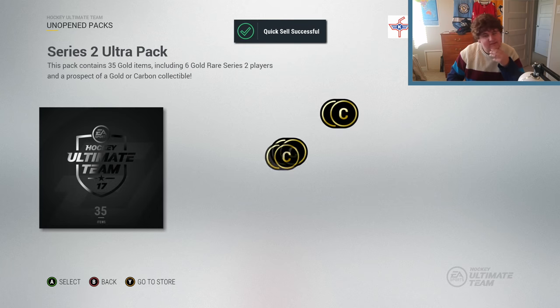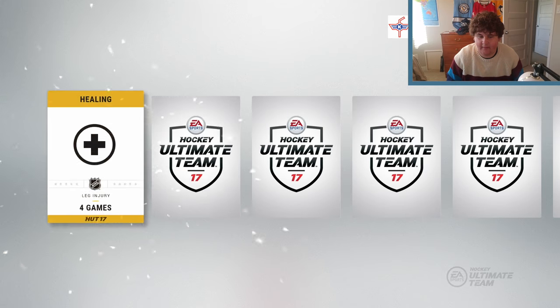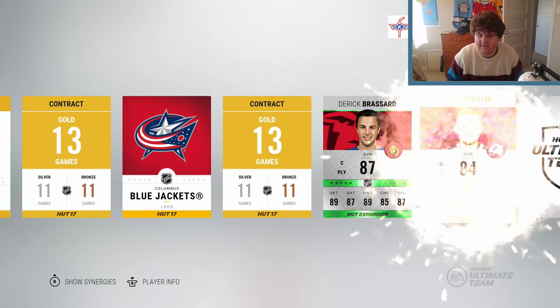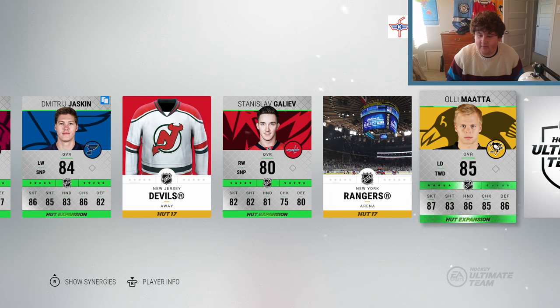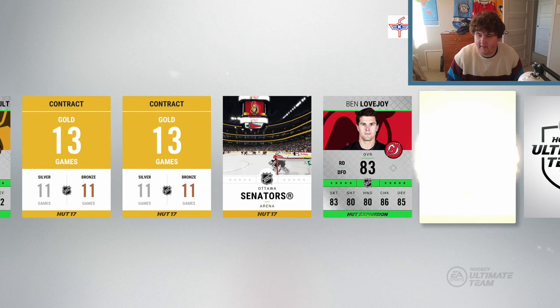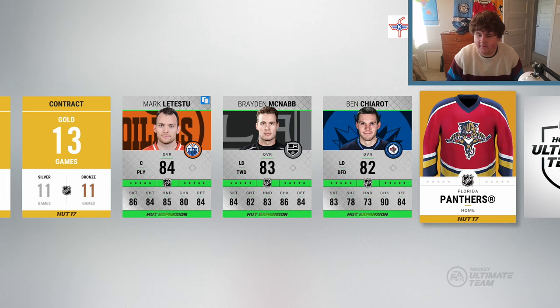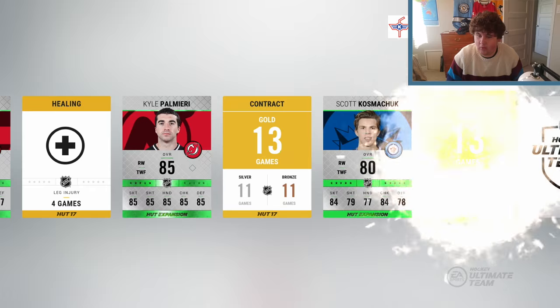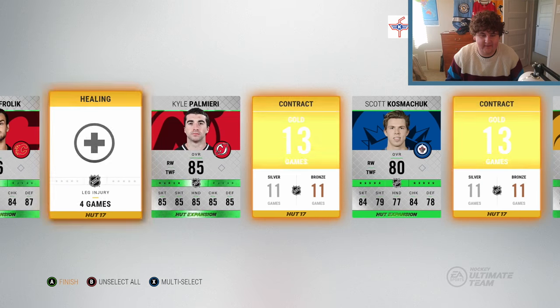Now we'll move on to the last pack - series two ultra pack. I've opened a couple of these this year and I haven't gotten that many great things from it, but at least I do get a lot of contracts and logos. Derick Brassard 87, Filatov - don't really care about you. We got three non-rares in a row, Mata, Marsh, Ben Lovejoy. Mark Letestu, McNab - where are all the rare players? Why am I getting so many non-rares? Renaud Lavoie, Frolick, Kyle Palmieri, Komishek, Smith again. Yeah, these packs were so brutal.